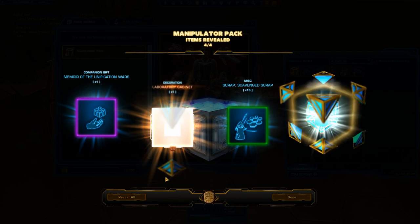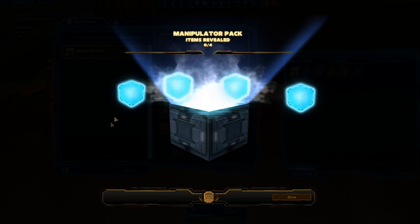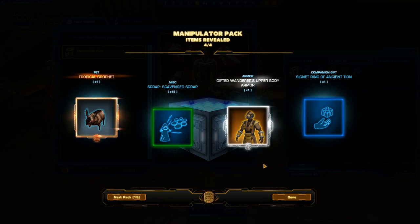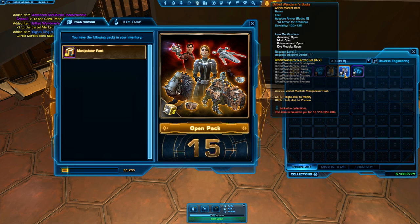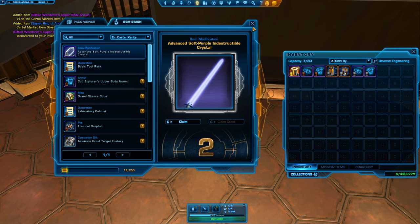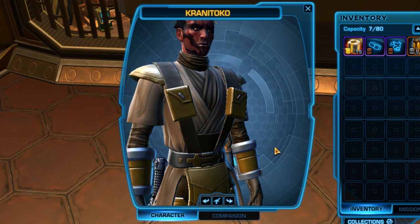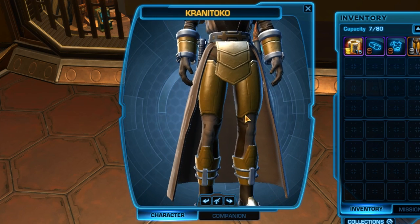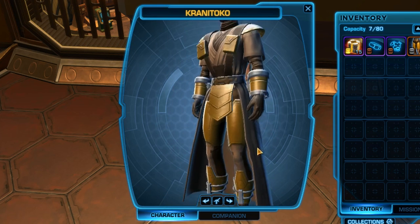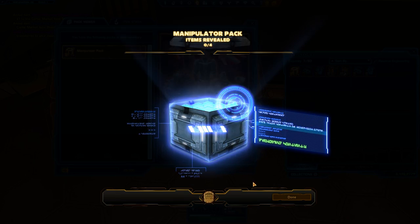The next pack contains more laboratory cabinets - why do I keep getting all the cabinets? We've already seen that colour, so moving on. Another tropical Gruffit! And the Gifted Wanderer's upper body armour - we got the lower body earlier, so I can combine the two now. Just need the supplementary body armour. I like the robes but these extra bits are a bit overkill. The braces are a bit too much - are you wearing a Pip-Boy or something? I've got all sorts of Fallout references: Wanderer and Pip-Boy.